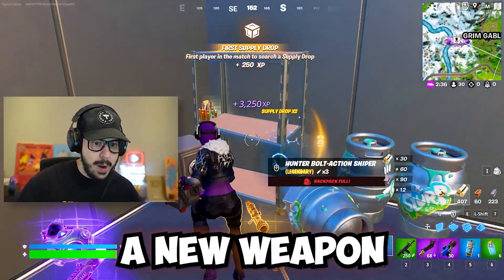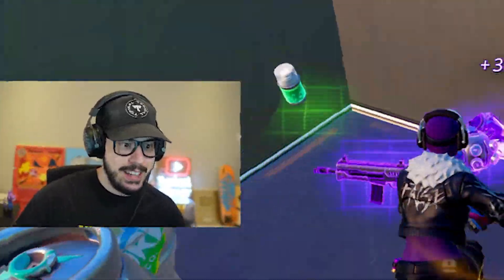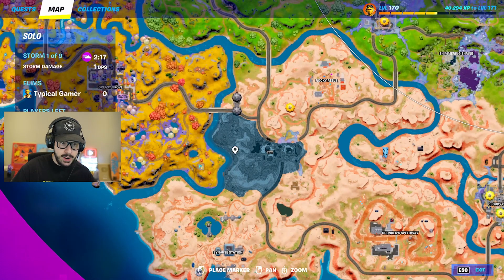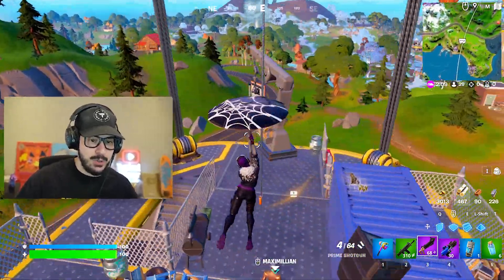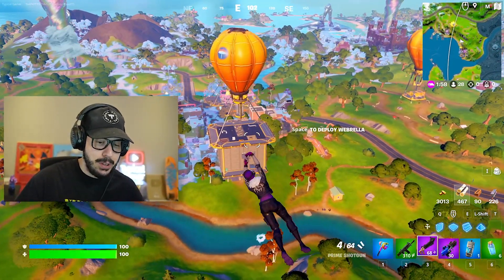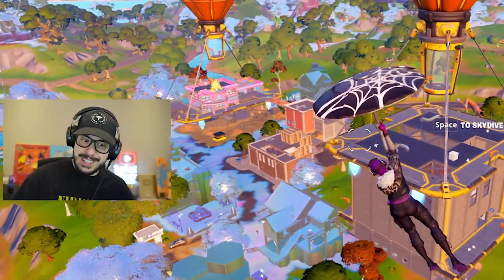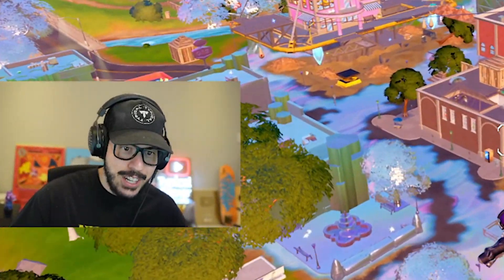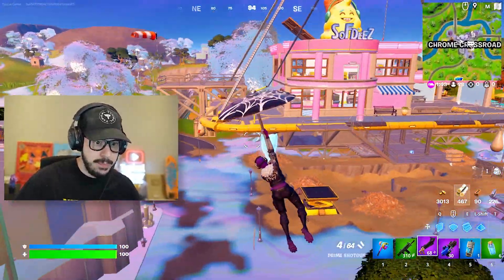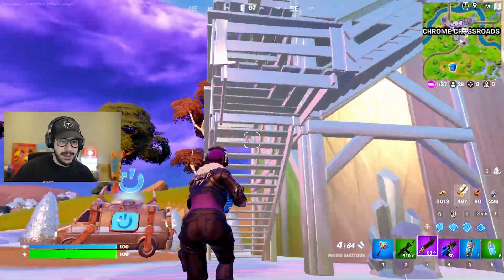There's actually a new weapon in the game, so I'm kind of looking for that — can't find it yet. Another thing is that Butter Barn is chromed out and looks a bit different. I'm just really scratching the surface, truly. Tilted is looking pretty normal, and it looks like the Tilted building moved over to Coney. Coney got chromed too. Chrome Crossroads — interesting. And it looks like this place got lifted up so the chrome won't touch it. That's actually smart. This house got lifted as well by the chrome.